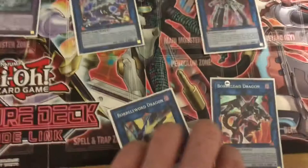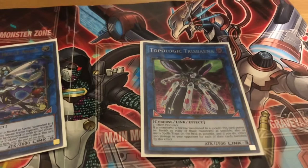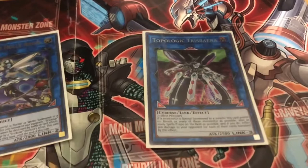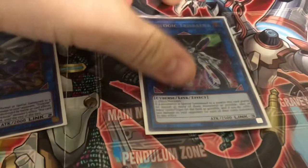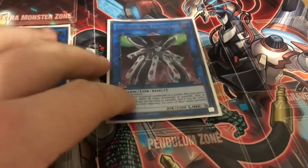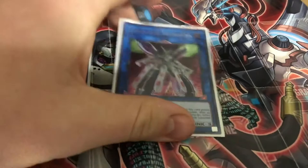Then you have Topologic Trisbaena — Link three, two or more effect monsters. If a monster is special summoned to a zone this card points to, banish as many of those monsters as possible and as many spell/trap cards on the field as possible. Good backrow removal — especially against Altergeist; I have a lot of good Altergeist counters naturally in this deck. This inflicts 500 for each of your opponent's cards that are banished. Not only are you basically shutting down Altergeist by banishing their entire backrow, you're doing damage along the way. I've won games with it before.